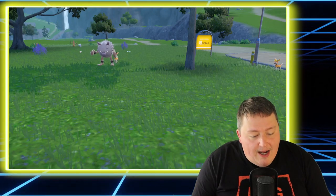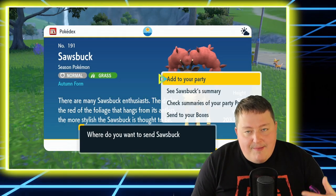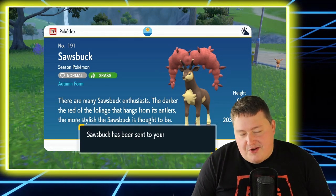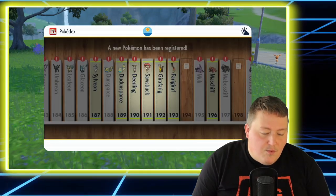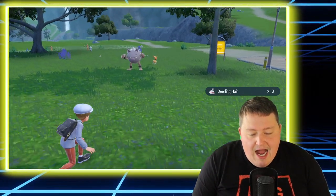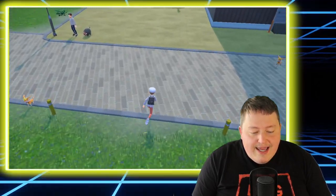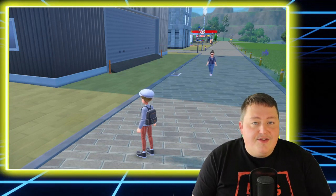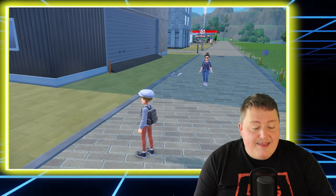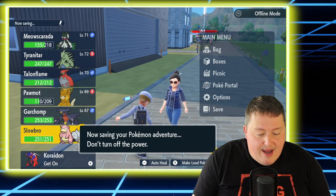Now that we have the Pokemon caught, it's going to register to my Pokedex. Once we're all done I'm just going to run back into town. You don't want to get into another Pokemon battle because it can throw this off. Wait until the name of the town pops up and then goes away — now we're good to go. Let's save the game.